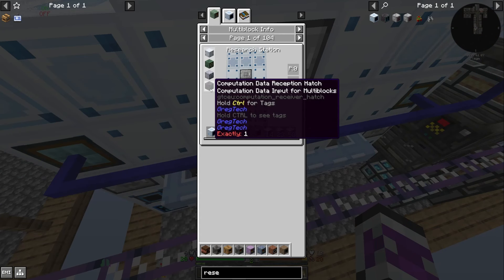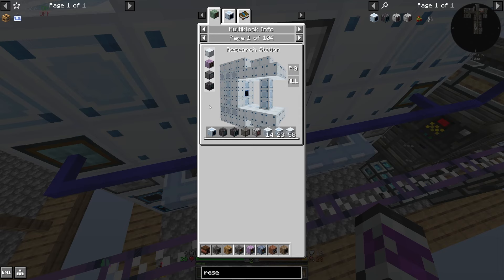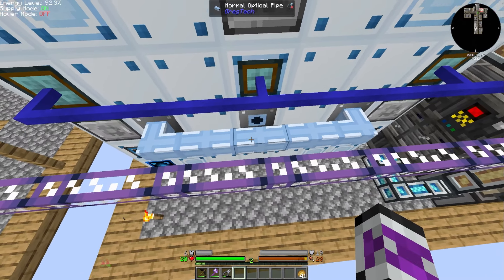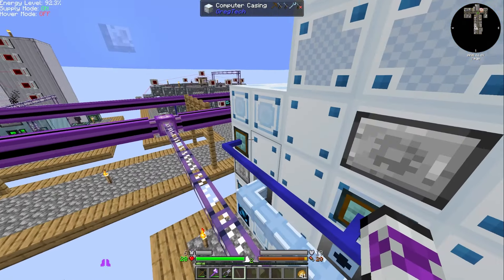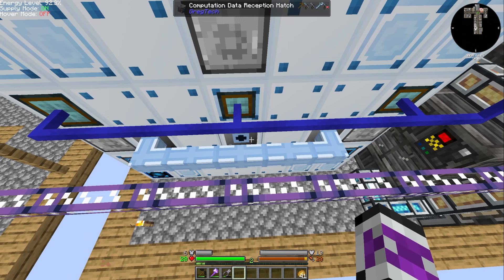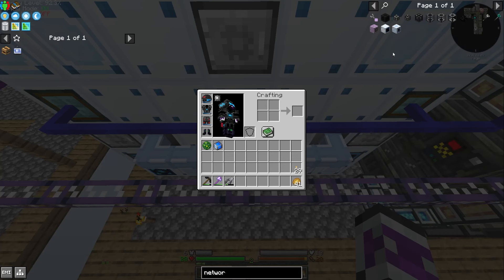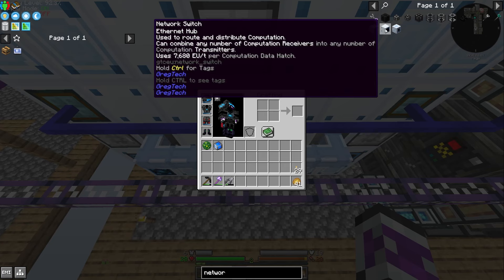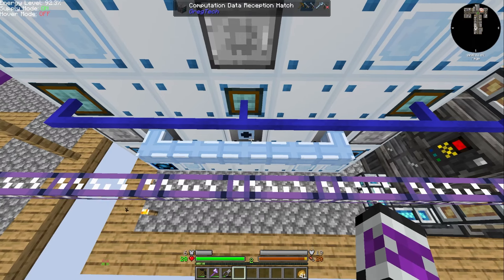Exactly one reception hatch. I'm not sure what to do about this. I've been looking it up, and I don't think you can connect multiple computers into one research station — the reception hatches just don't work that way. But something that kept coming up was the network switch, because that could apparently combine them into a single output, and then it'd be able to connect.